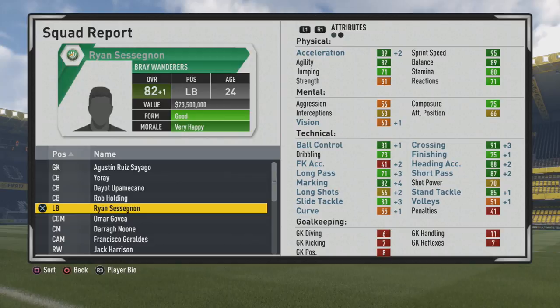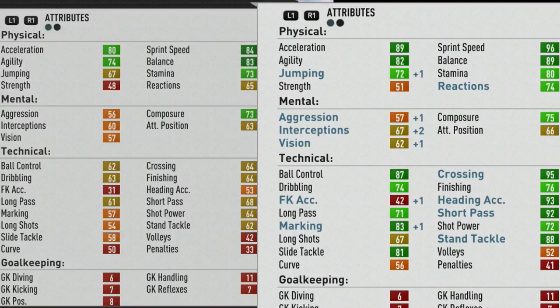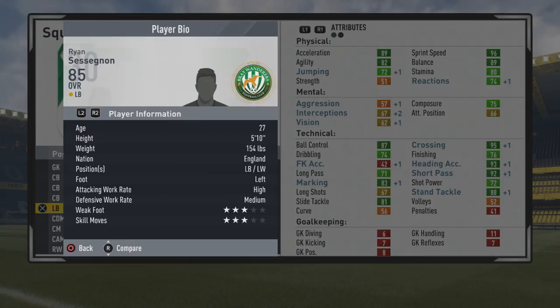He's still not at his potential yet at 82 overall, and it takes a long time for him to get there. He finally reaches 85 overall at age 27, so it took about 10 or 11 seasons. Physically, pace went up quite a bit, agility and balance got good growth, along with stamina and reactions. Mentally, it's awful growth — just plus seven to interceptions really stands out. Technically, ball control, dribbling, crossing, heading accuracy, short passing, tackling, and defensive stats had solid growth. Finishing also saw a plus-12, so he could fill in as a winger — left mid, right mid, left or right winger.